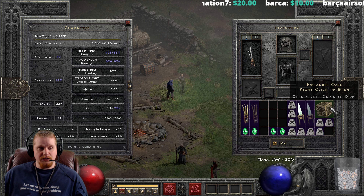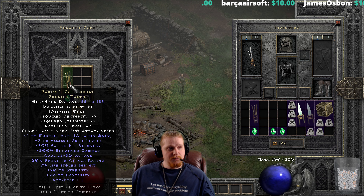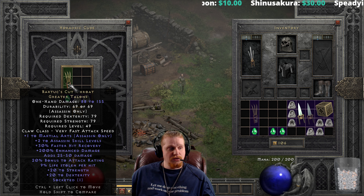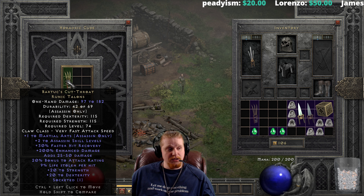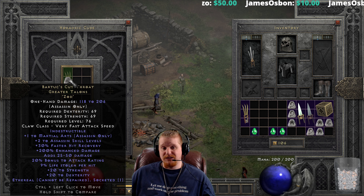To upgrade these, you need a Pul rune, a Lum rune, and a Perfect Emerald. This upgrades it from the nightmare exceptional base to the hell or elite base. So it goes from 88 to 155 damage, 79 dex and 79 strength at level 49, up to the Runic Talons with 97 to 182 damage, 115 dex, 115 strength — quite a bump in requirements — and level 74. Because of the Zod rune, the ethereal one is at level 76.